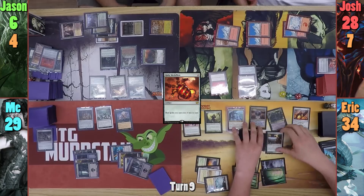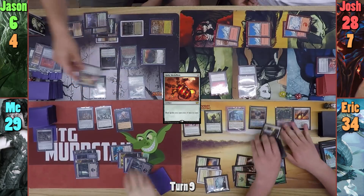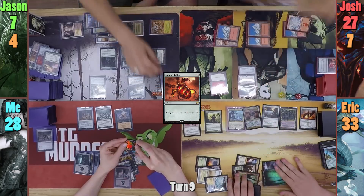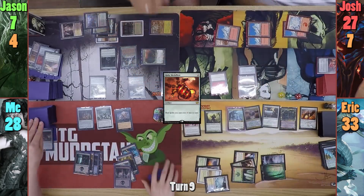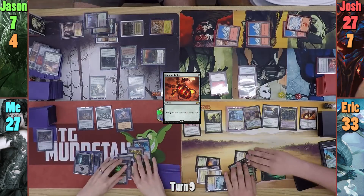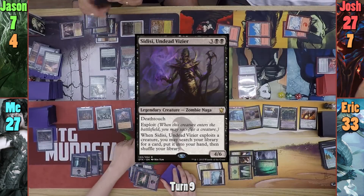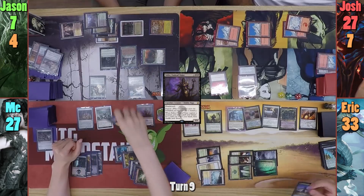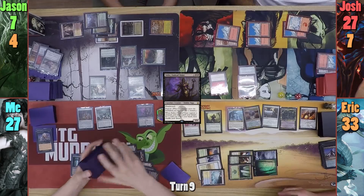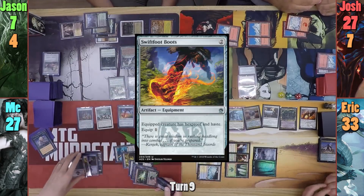He swings Arcades at Jason, who blocks with the Birds once more. As the Birds die, Jason drains his opponents for 1 and gains 1 life. I draw for my Arena, losing 1, and draw for turn. I play a Swamp and cast Sidisi, Undead Vizier. This mills my opponents for 1 card, and I have her exploit the Undead Warchief. I tutor for a card and put it to my hand.